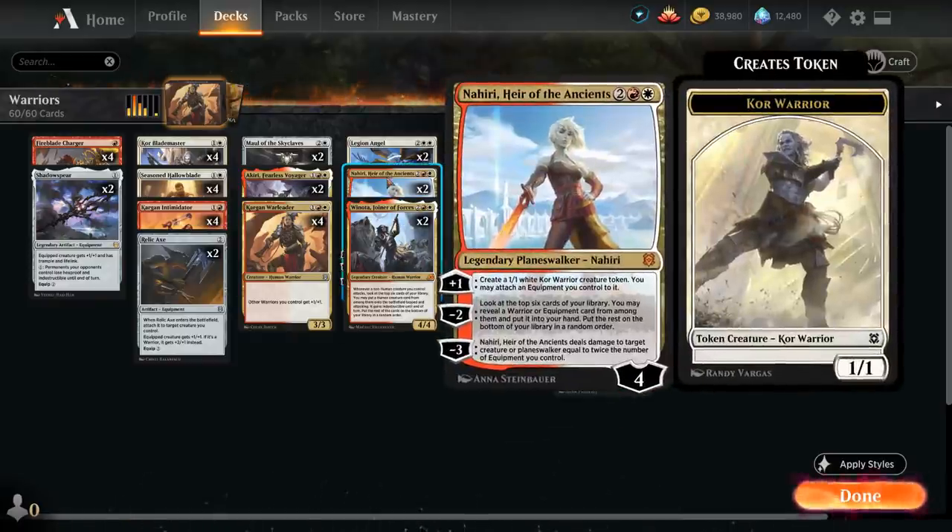We also have two copies of Nahiri, Heir of the Ancients, which is incredibly synergistic in our deck. Her +1 makes a 1/1 Core Warrior creature token that lets us attach an equipment we control to it for free. The -2 lets us look at the top six cards to reveal an equipment or warrior card for some card advantage, and the -3 gives us removal by dealing twice the number of equipment we control as damage to a creature or planeswalker.